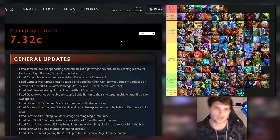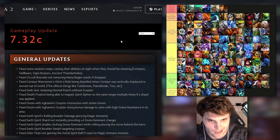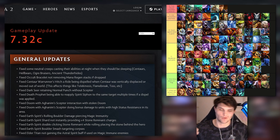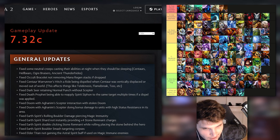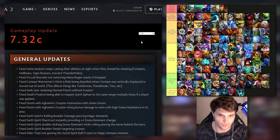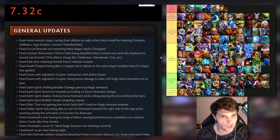Let's go, 7.32c just in time. We got a unique opportunity today because I just released a tier list on Monday, so Valve was like 'okay BSJ, we think you got our meta all solved for TI 11' - no, you're not going to spoil the meta for anyone else. We're going to nerf or whatever. So we got 7.32c, let's check it out.